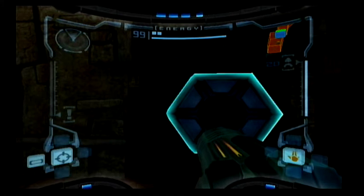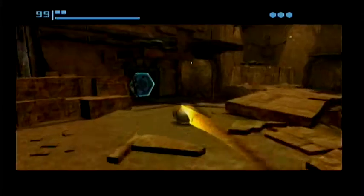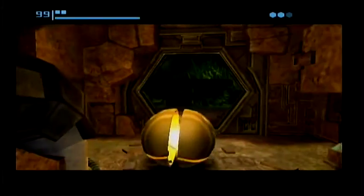Welcome back to Metroid Prime. In this part, we'll be having fun with the Morph Ball. It can actually be way quicker, especially if you go downhill. And the bombs can actually open doors, at least normal doors like this. So that's pretty nice.